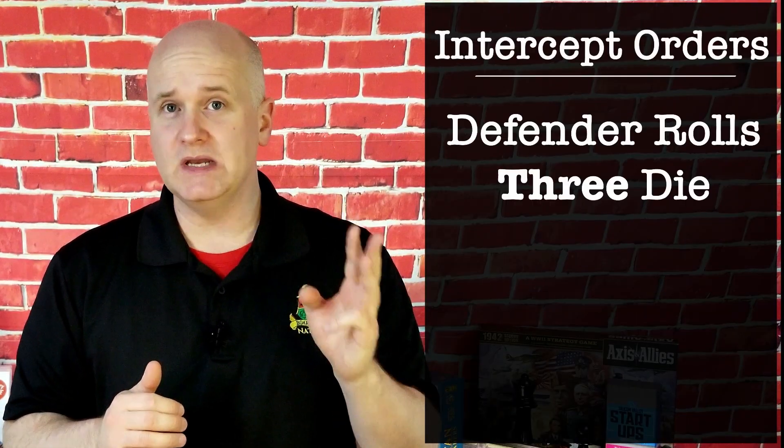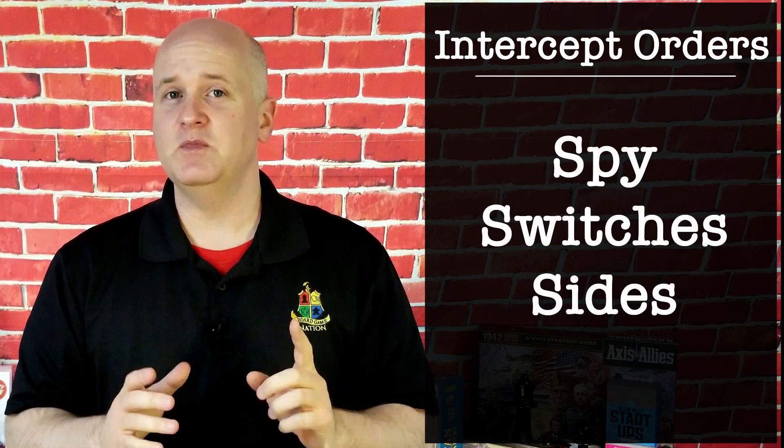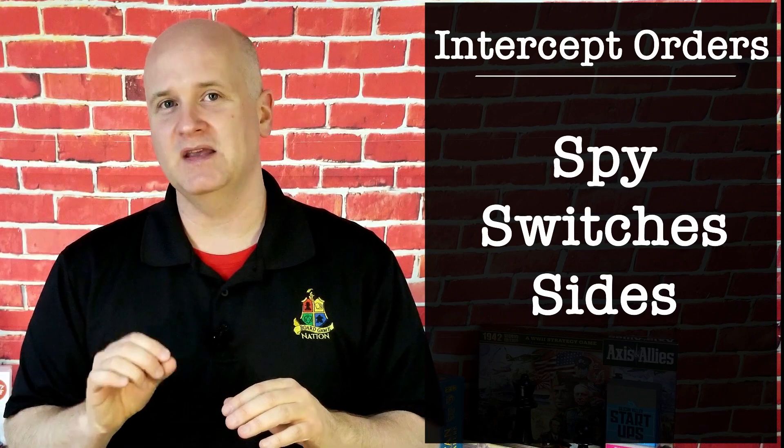Intercept orders — this one is near the bottom of the rabbit hole, but a lot of fun. Spies can attempt to alter the orders sent to enemy troops. Spies can only use this ability during the enemy player's turn, and the spy must be in that player's capital. At the end of the combat move phase, after the attacking player has assigned all of their movement but before the conduct combat phase begins, a spy may declare that they plan to use the intercept orders ability. Once declared, the player controlling the capital will roll three dice. If any of them come up on a one, the spy ability fails and the spy is turned — instead of being destroyed, the spy switches sides. Remove the enemy spy unit and replace it with a nation-specific spy unit for the defending player.